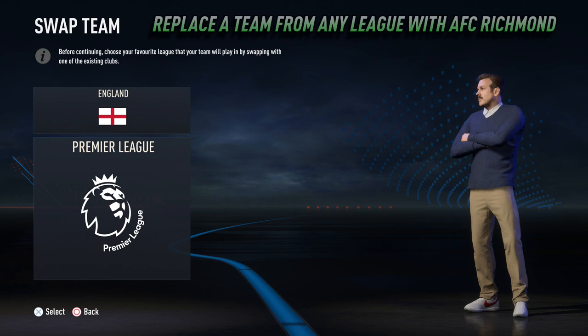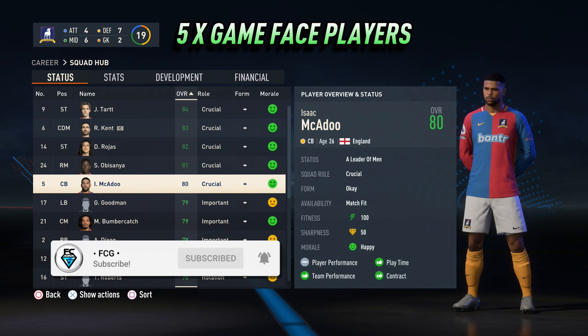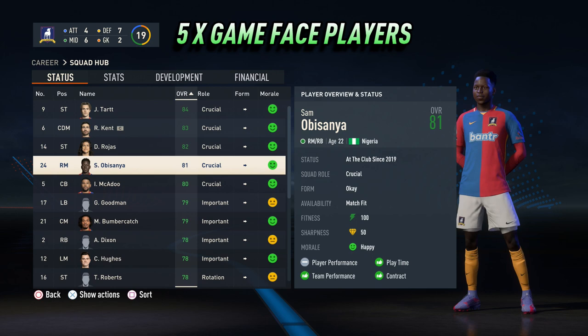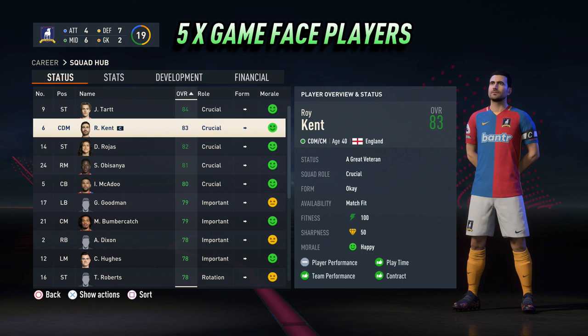AFC Richmond have five real face players: the captain in Season 2 of Ted Lasso, Isaac McAdoo; the secret love interest of AFC Richmond owner Rebecca, Sam Obisanya; football is life for the Mexican striker Danny Rojas; the skipper in Season 1 and part of the coaching staff in Season 2, the ever grumpy Roy Kent; and finally the enigmatic prick of a striker, Jamie Tart.